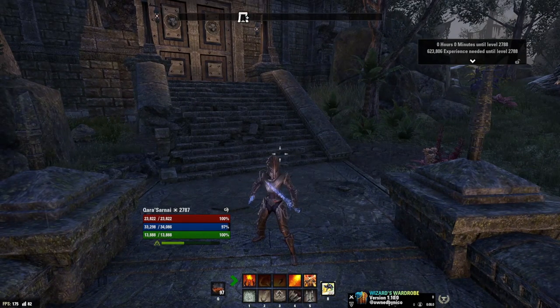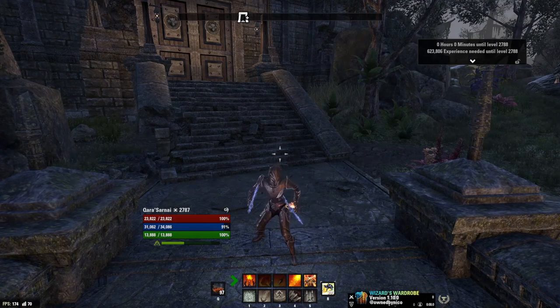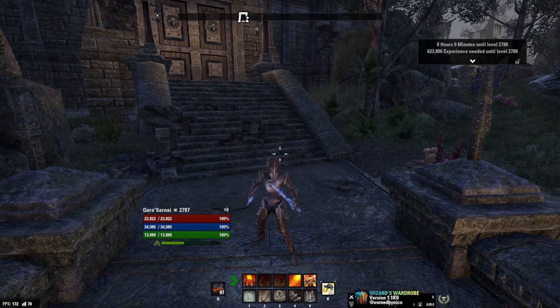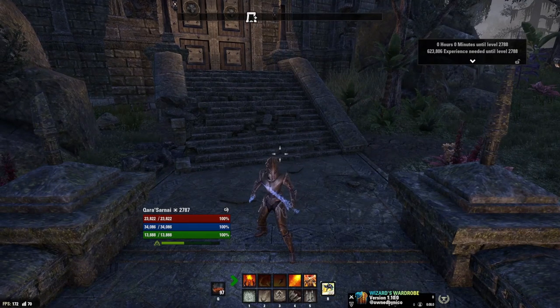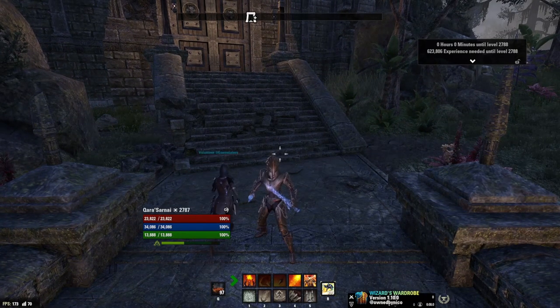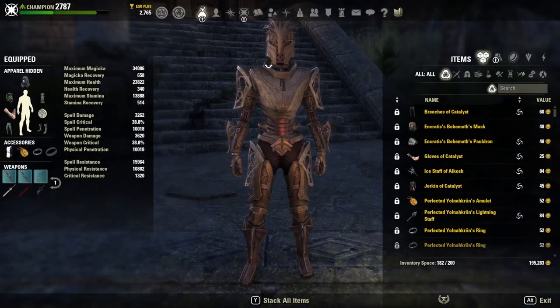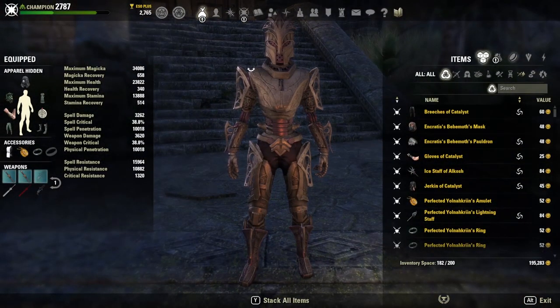The reason being is, especially in Black Rose Prison or even in Skyreach, damage from either of these classes can heal them. You can say Templar, but I don't really like the Templar's channeled ability of sweeps healing them, because that can get interrupted depending on the content. This build is primarily meant for normal Black Rose Prison, but you can use it for Skyreach, public dungeon grinding, or whatever XP grinding you're doing.